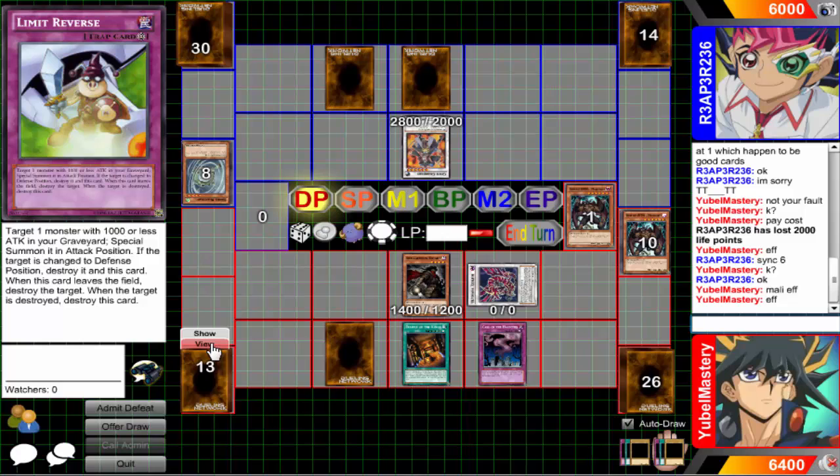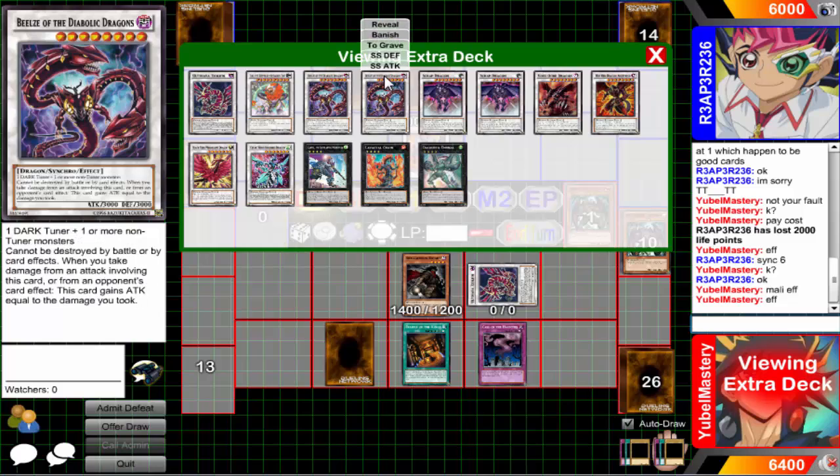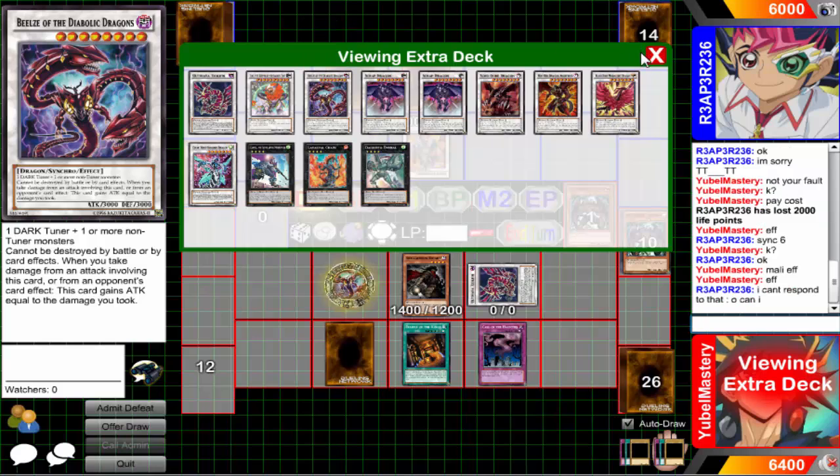I should go for two Ultimayas actually - I can activate the Lima Reverse, summoning back the Ultimaya, then the Mali effect summons another Ultimaya. But I would have to activate this card and I wouldn't have another set card. I guess I'll go ahead and summon Beelze. Could I... while you control no synchro monster... I'll summon Beelze and if something happens to it like Prison or something.